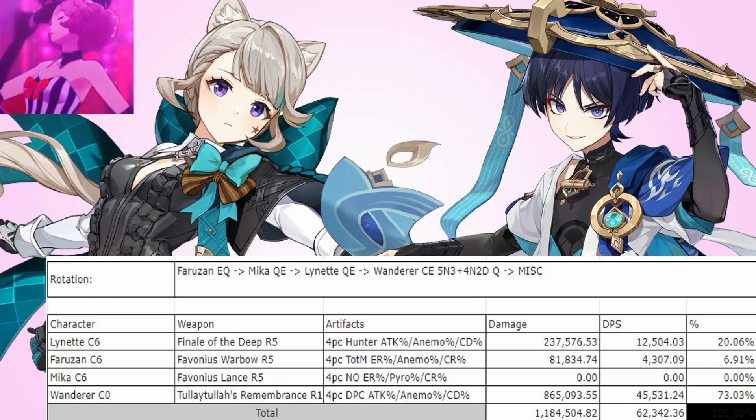One last thing I want to point out with Lynette's synergy with Wanderer is how her burst's Elemental Absorption prioritizes Cryo before Pyro. This means that when facing enemies that have Cryo attacks, she will occasionally allow Wanderer to get his Cryo Crit Rate buff, even with no Cryo unit on the team. This won't happen often since it only works against enemies with Cryo attacks, but it is a pretty neat thing she can do in those scenarios.